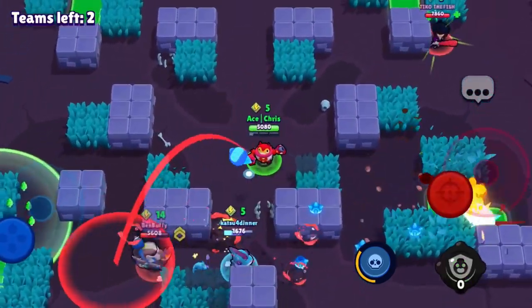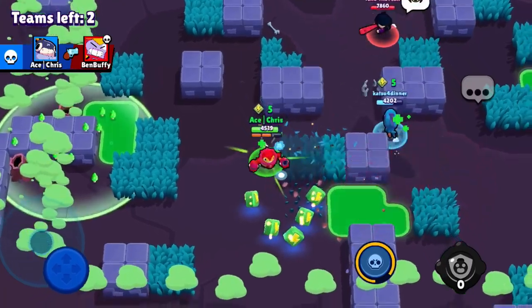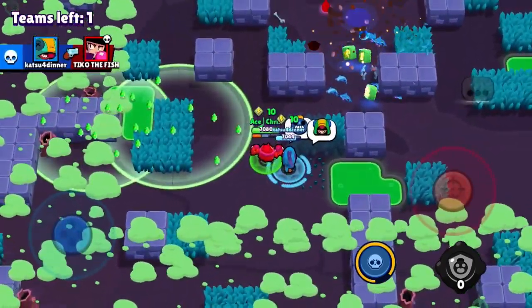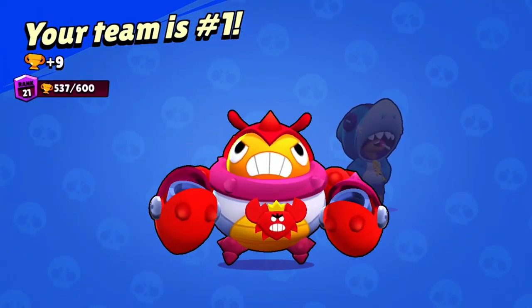Edgar tries to teleport right next to me, but I use the Tick gadget and get him away. He's about to die. The 14 Pyro Cubes Surge goes down, and we get all 5 Pyro Cubes. We take out the BB with about 8 Pyro Cubes too, and we get a win in Duo Showdown. Let's go — that is an awesome win!